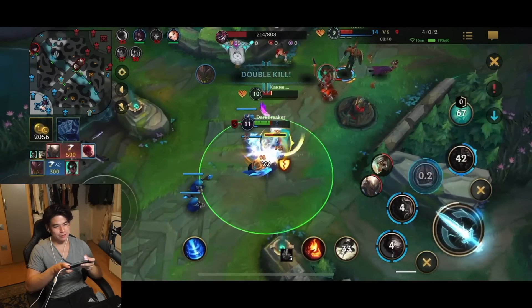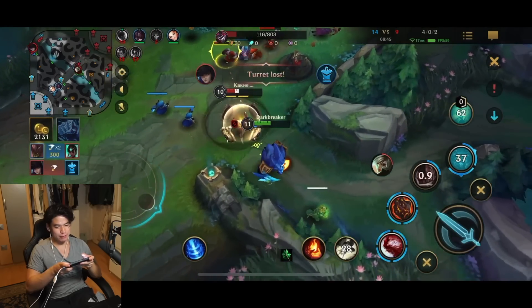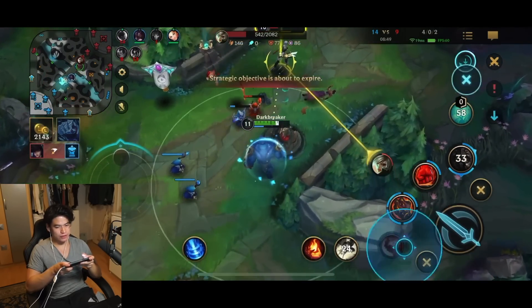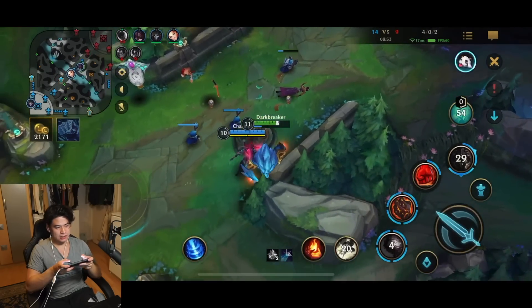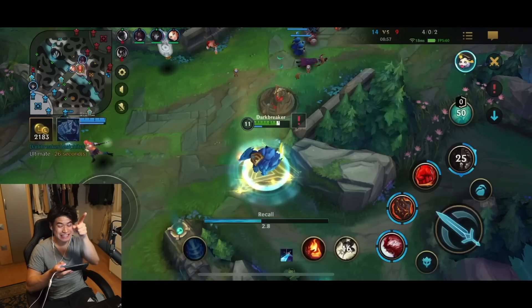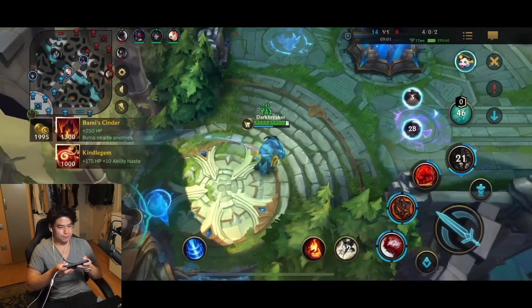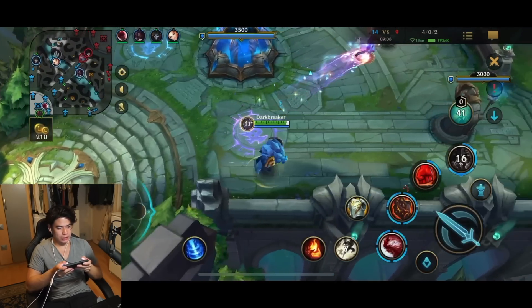Gonna use support ability, continue onto the Karma and get the kill on the Karma. The problem is I don't have mana — if I had mana, I would have continued here. That's why I'm gonna go for the plant to get the additional mana. Plus we don't even have Iceborne Gauntlet yet for some additional ability haste and mana, plus additional damage on your auto attacks, plus slow — it also gives you slow. The slow effect is really important. In the teamfight you can slow the opponents down really, really well.